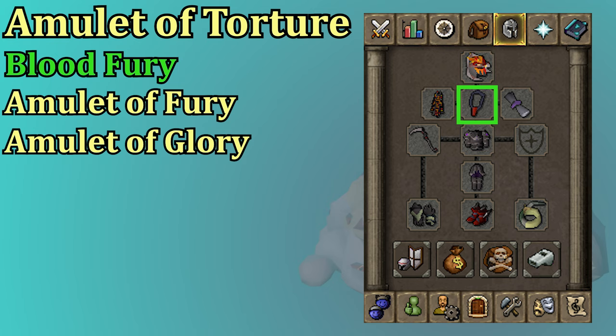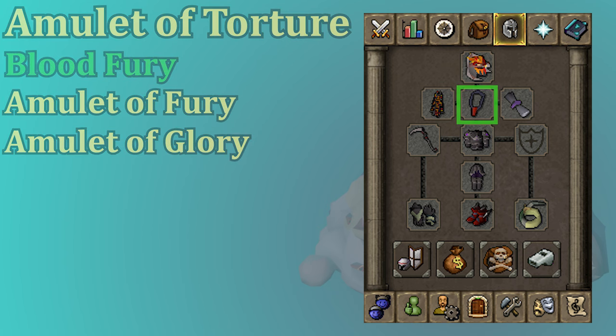The best in slot necklace is an Amulet of Torture. The Torture has 2 more Strength and 5 more Accuracy over a Fury or a Blood Fury, so generally it's going to be better DPS. The Blood Fury is very helpful though — it's very close in DPS and has a passive healing effect that makes a big difference in your trip length. This does require recharging with Blood Shards occasionally, which is another reason the Torture is nice. The Amulet of Fury has the same stats as a Blood Fury but without the healing, and in a worse case you could go for a Glory.